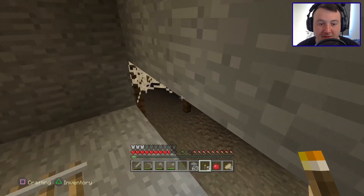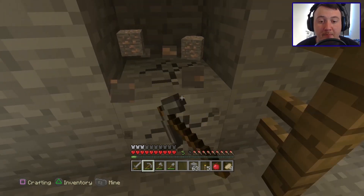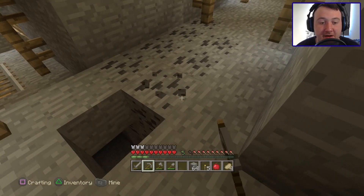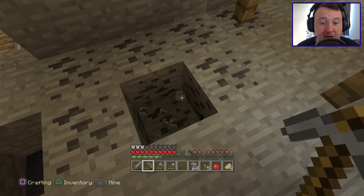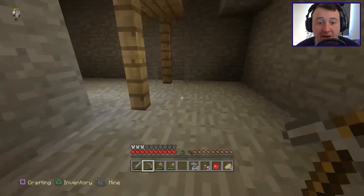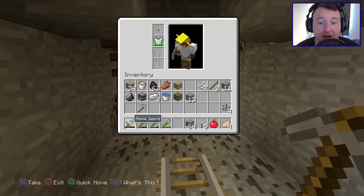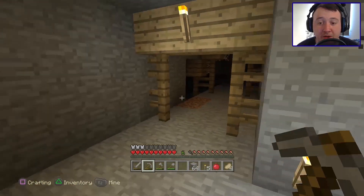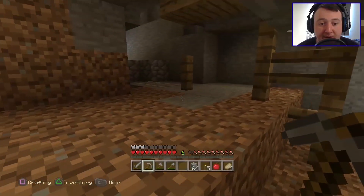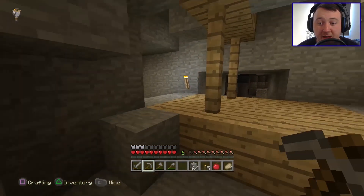There's more iron and coal here. Let's gather these really quickly and then start making our way back to the surface and drop some of this stuff off before we get killed by a skeleton. There's a gigantic hole underneath me so we've got to be careful mining or we might fall into it. I've got all the coal I'm going to get and I'm going to make my way back to the surface. We have a lot of coal, a lot of iron, and we got the buckets. We should make our way back before anything goes incredibly wrong.